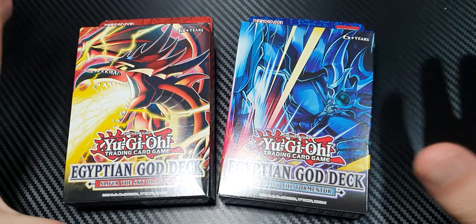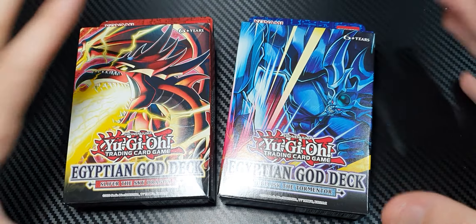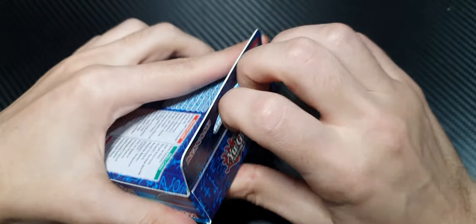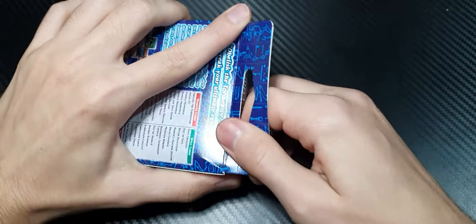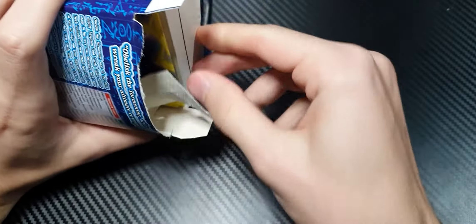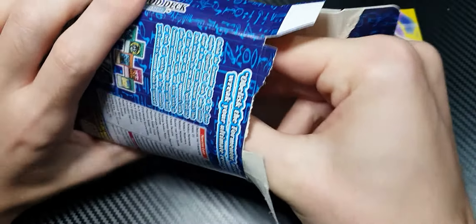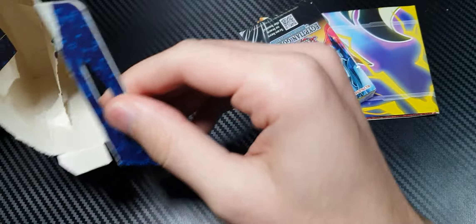Hello everyone, we're here today with the two new Egyptian God decks. We're going to start off with the Obelisk the Tormentor structure deck. These are actually unique to the English TCG. The Japanese version, otherwise known as the OCG, did not get these structure decks — they got really cool Prismatic God tins, which did not come to English unfortunately.